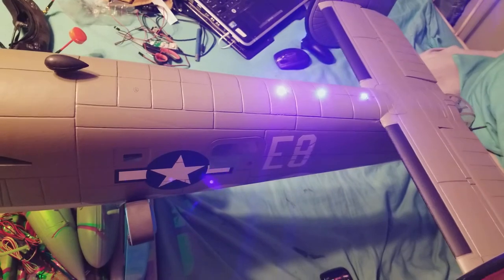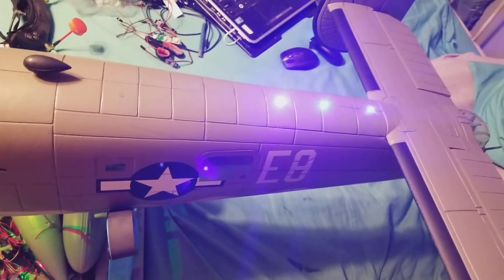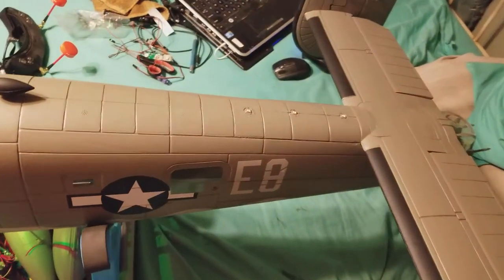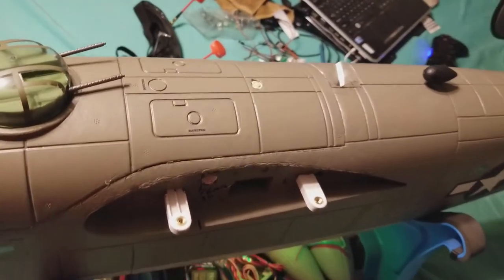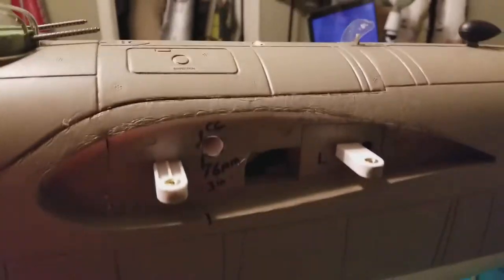I've also done my light mods. The blue formation lights are running off a sequencer — a FreeWing sequencer — so that when the gear comes down the lights come on, but when the gear goes up, on a delay, the top navigation lights go off. And there's a white blinking beacon — a recognition beacon, I think they called it.